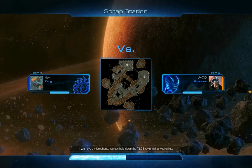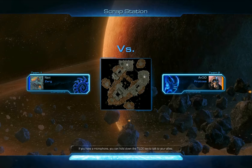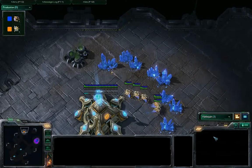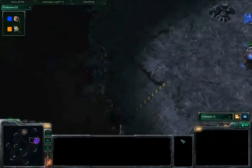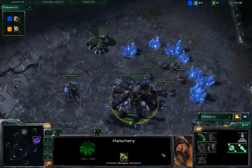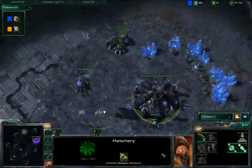Navi and Avoid are here. It is tied 1-1 in the round of 8. We've got Avoid as Protoss and Navi as Zerg. This is a nice open map. We've got Avoid as the orange Protoss in the north position, and Navi as the blue Zerg in the right-hand side position.